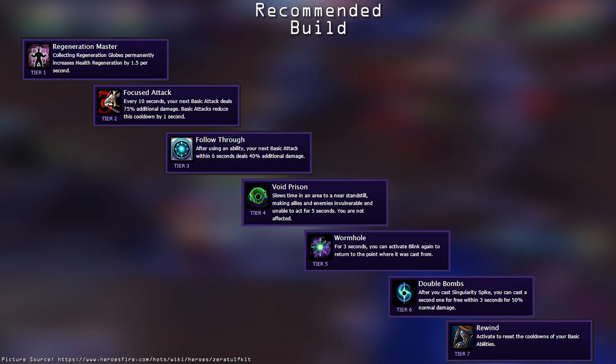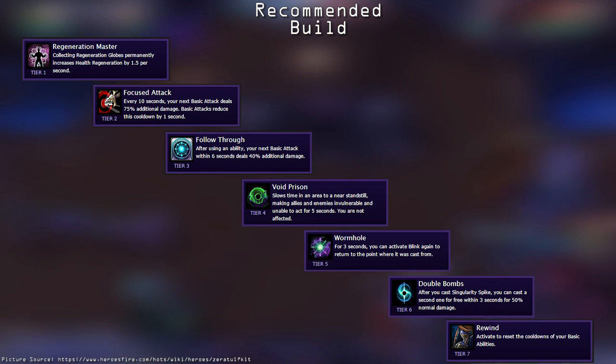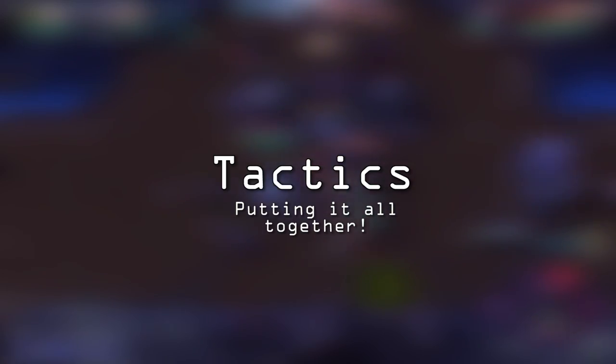So in the end, this is the build we're left with. It focuses heavily on burst auto attack damage, which is one of Zeratul's strongest traits. Now that we understand Zeratul as a hero, it's time to learn how to play him.